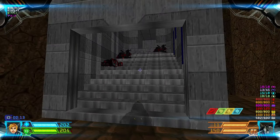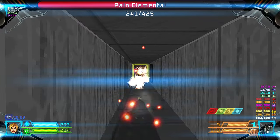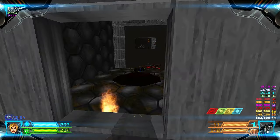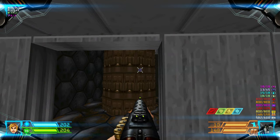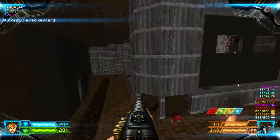Now that this is raised, take the stairs and kill the Kako. From here we can kill an imp. Through this side we can grab the red cube.